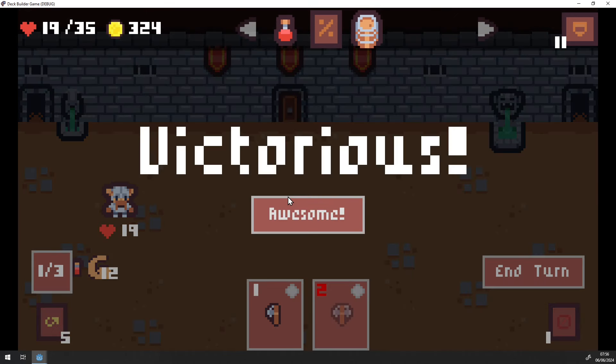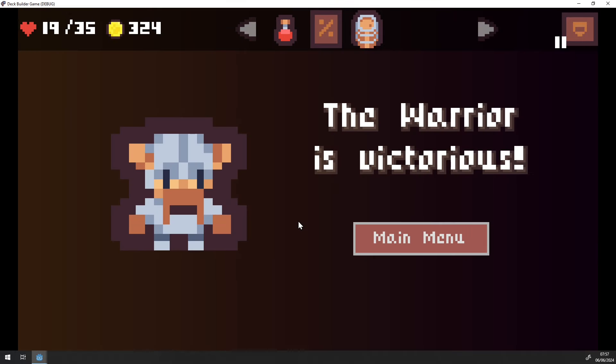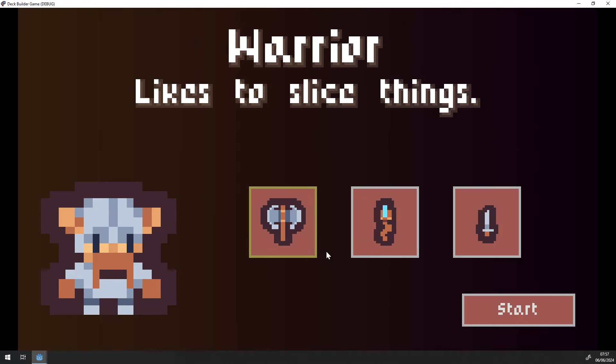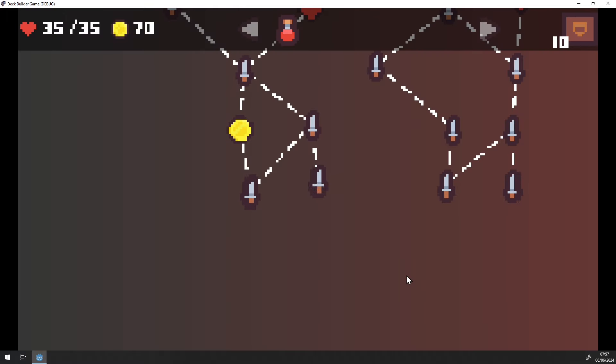I can kill that boss enemy and if I click on awesome, I have this new win screen where we say that the warrior is victorious. If I click on main menu, I can start a new run or exit the game. So we sort of closed the game loop with this.